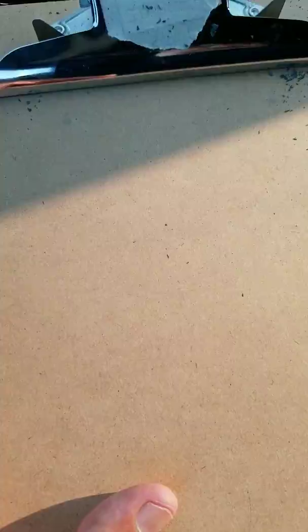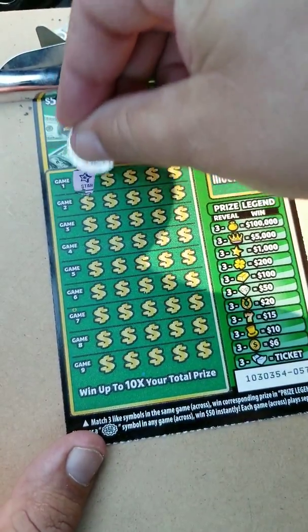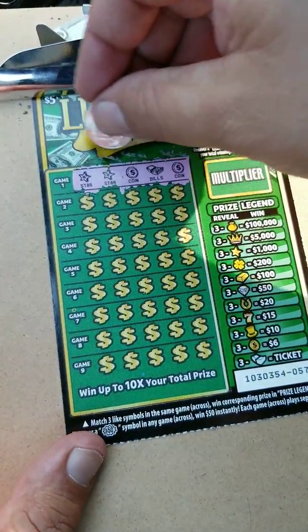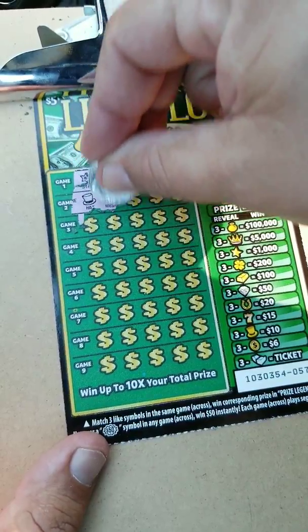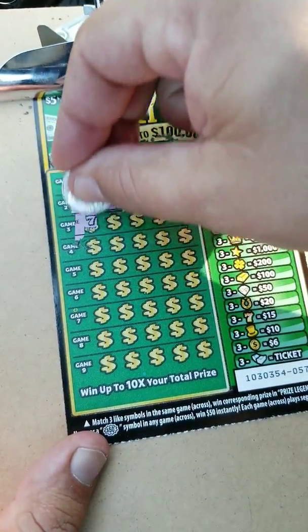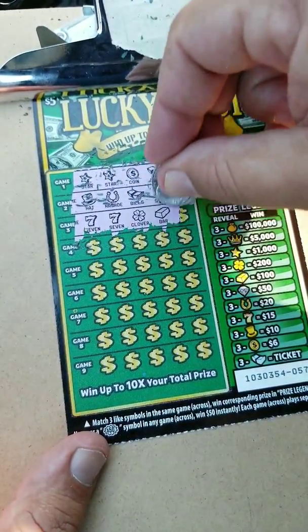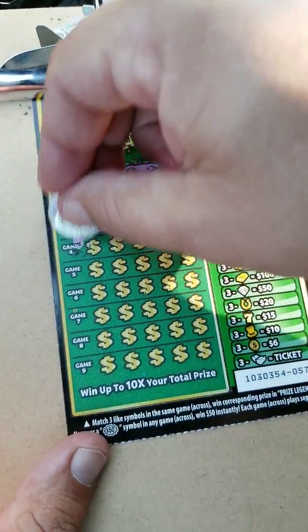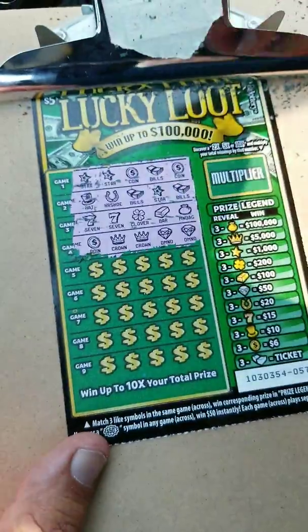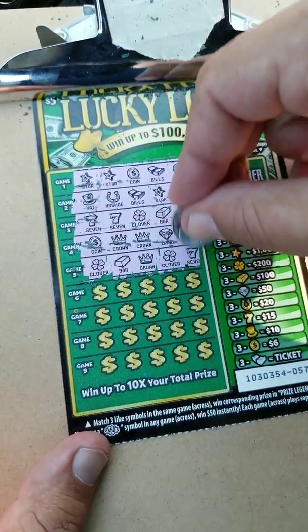Now let's get on to the second ticket, ticket number 57. Let's see if we can get anything on here. We got a star, star, coin, bills, and coin — two and two, not the third one. We got a hat, horseshoe, bills, star, and bills — nothing there. We got a seven, a seven — three sevens is $15 — clover, bar, and a money bag. Let's see the next row. We got a coin, a crown, a crown, a diamond, and a diamond.